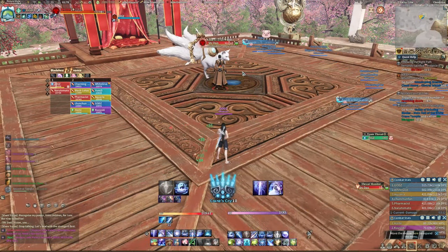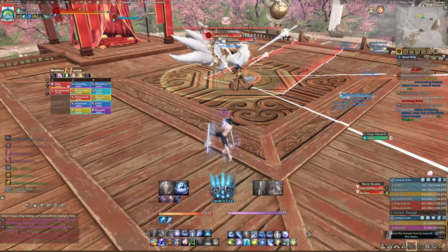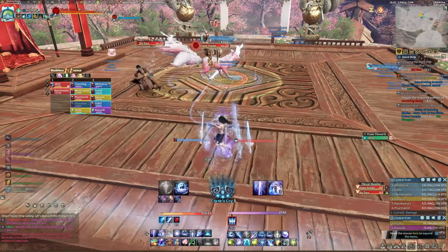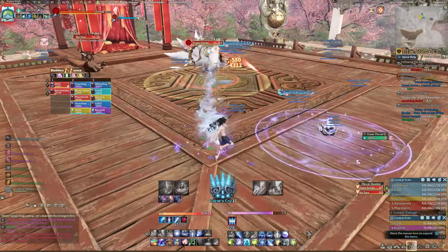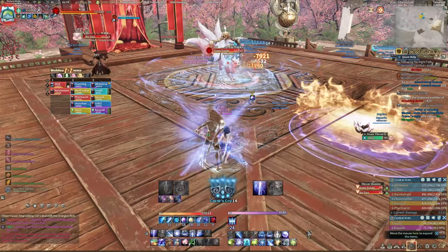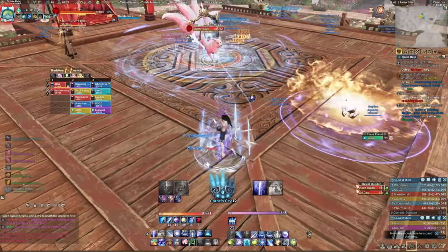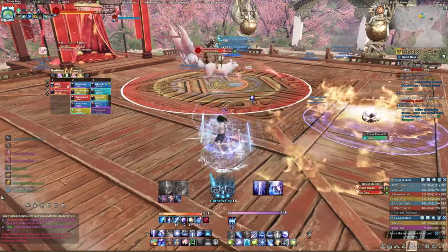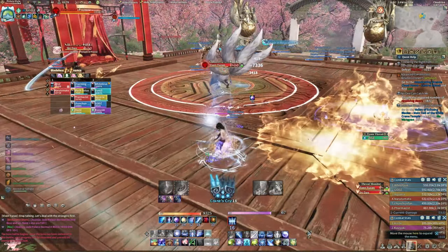At the start of phase 2, the fox Vison Yu Zao will spawn, sharing HP with Shi Dao. The fox will always remain in the center of the map and aggro does not apply. The tank must again kite Shi Dao and pull him away from the fox. The fox will randomly target one player on the map, shown by a red arrow indicator, then spawn a pool of fire at the target location. Fire is bad.